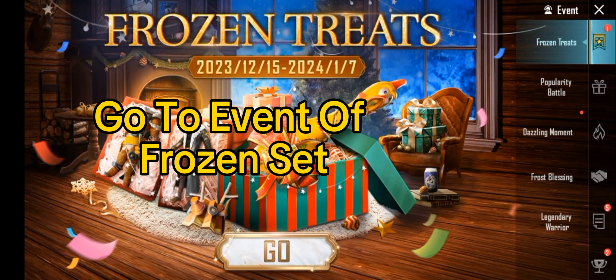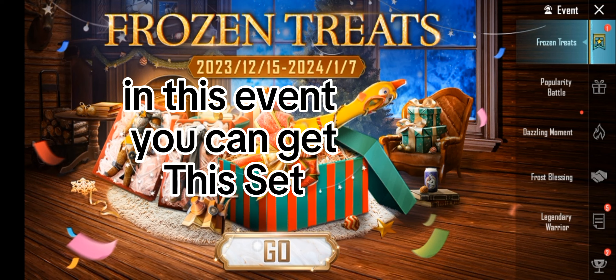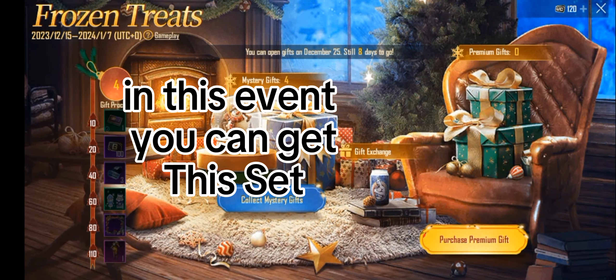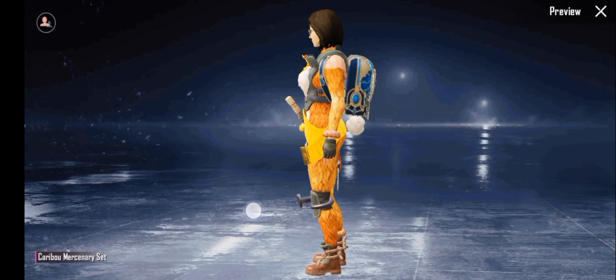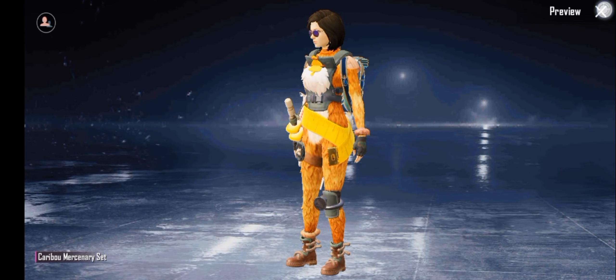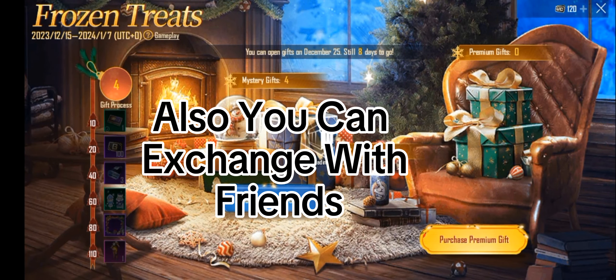Go to the event of the Frozen set. In this event you can get this set. Also, you can exchange it with friends.